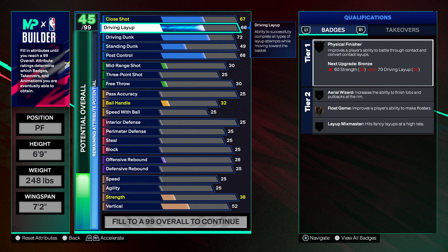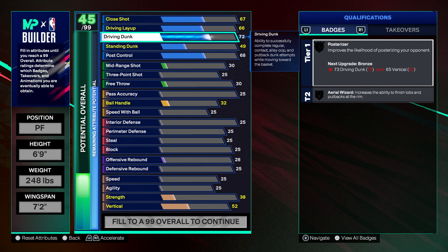The reason I went with a 72 drive and dunk and pretty much low stats overall is because this is a stretch build. You want to space the floor — your main goal for a build like this is to stretch the floor, usually sit corner, bring the power forward or center out of the paint to open things up for your team. But you also don't want to be one dimensional. The worst thing I hate about builds is builds that can only shoot — you can't drive, so when you get boxed on the perimeter you can't do anything.